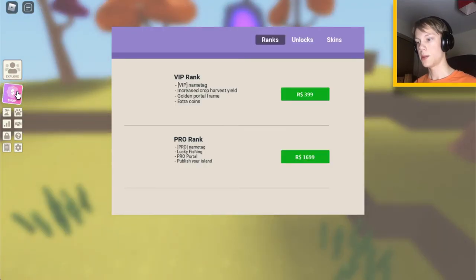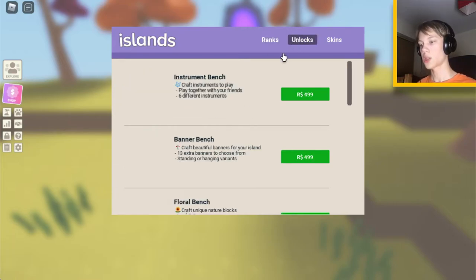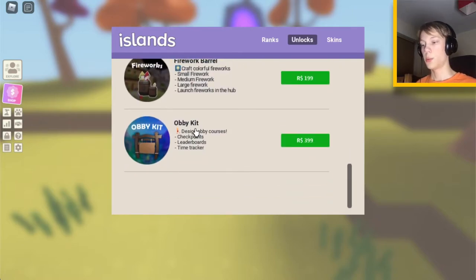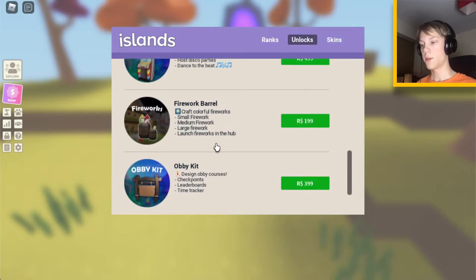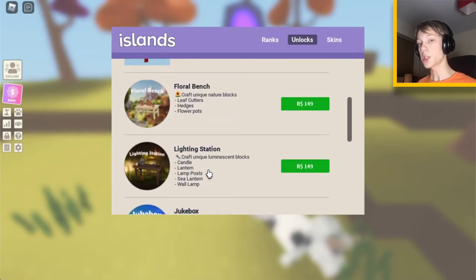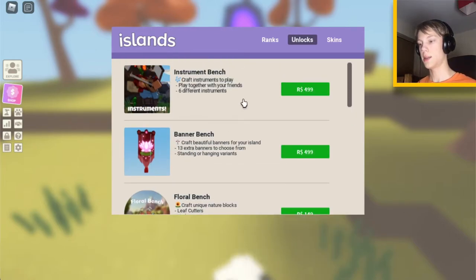Here is the robot shop. This is where you can get different in-game perks that you'd spend Robux on. We've got VIP rank and Pro rank, which each tell you what they do. Under Unlocks, you can unlock different items in the game - some you can earn by trading, some you cannot. For example, the OB kit gives you OB flags and checkpoints. You can also craft fireworks with coal, use a jukebox to play pre-chosen music, and get a lighting station. None of these are necessary to succeeding in the game.